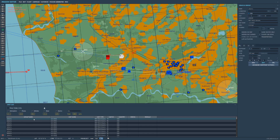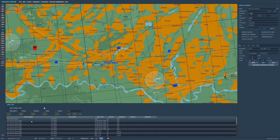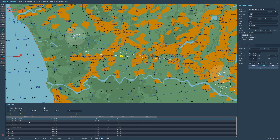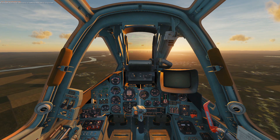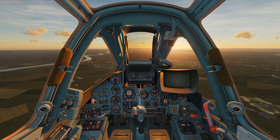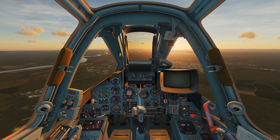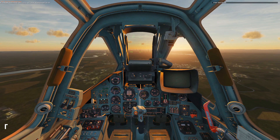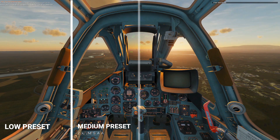When I realized I was seeing a significant CPU bottleneck at low visual settings, I created another benchmarking mission that removes all other units from the map, reducing the CPU load significantly and shifting the benchmark focus squarely onto the GPU. Each of the sub-$200 graphics cards are run three times on each of these missions at three separate graphic settings. I chose 1080p resolution and used the three default DCS graphics presets: low, medium, and high.